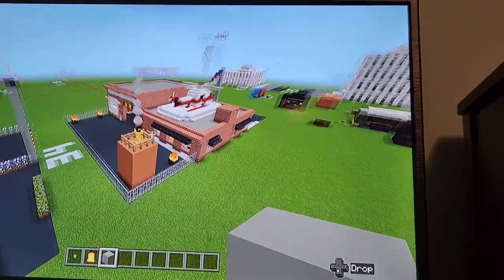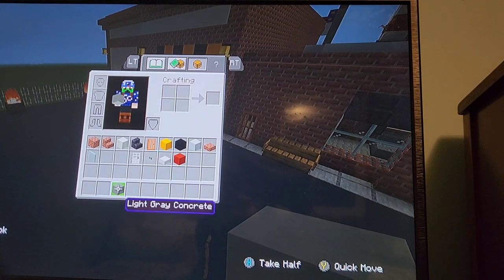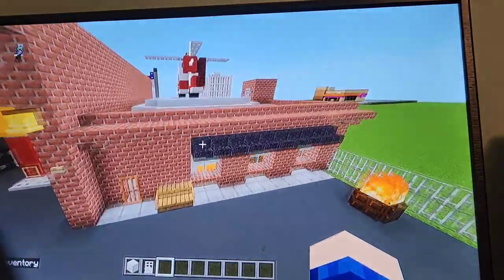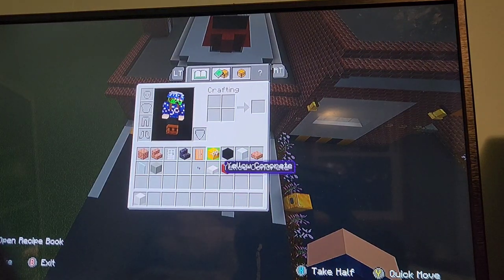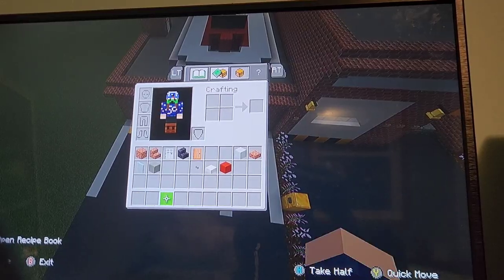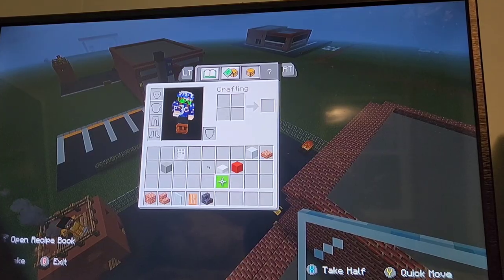Now we have to do this other side. Go ahead and get rid of your bell, birch buttons, and pillar quartz. Keep your light gray concrete for the other roof, and keep your iron door — we need that for the roof entrance. You can get rid of the black and yellow concrete. The red concrete you want to keep — it's for the helipad.